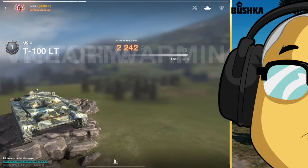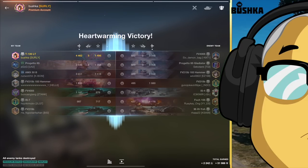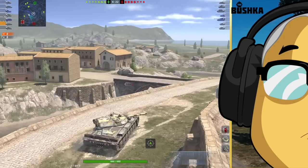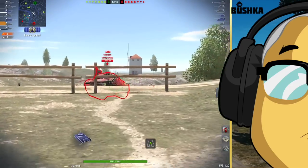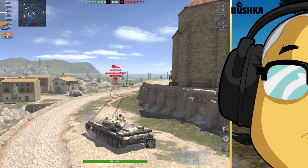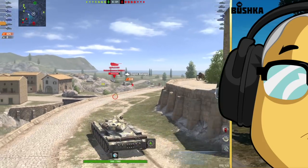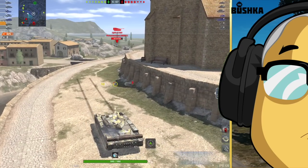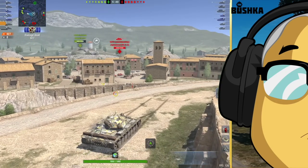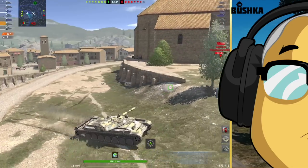He does something at the very start of Castilla that I do every single time in the T100LT — go up the top and spot across there, because the TDs just love jumping up on top. Right away I'm thinking this is incredibly ballsy, and he's timed it to within an inch of his life. The first time I looked at this video I was certain this was just a yellowing-around-the-place kind of guy, because going straight across the halfway line without having anyone spotted is so aggressive. If you look at the TD list, there are two TDs in the red team — a Jaeger Roo and a Grille 15.